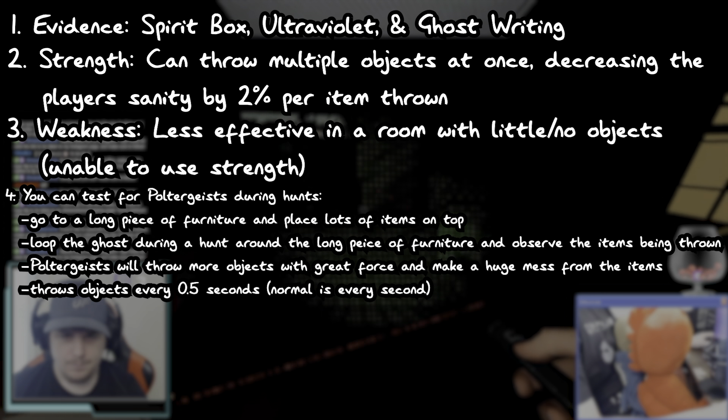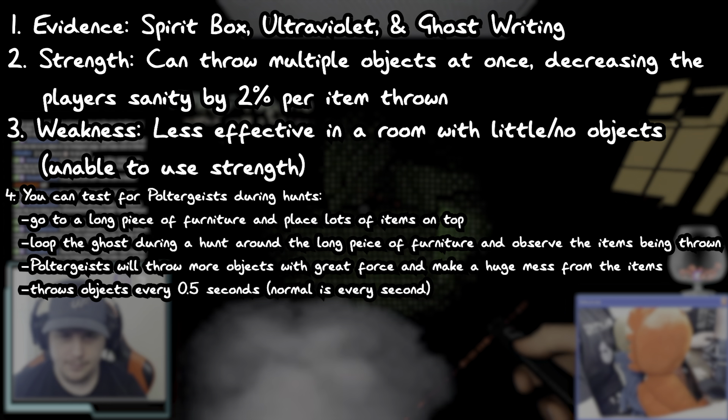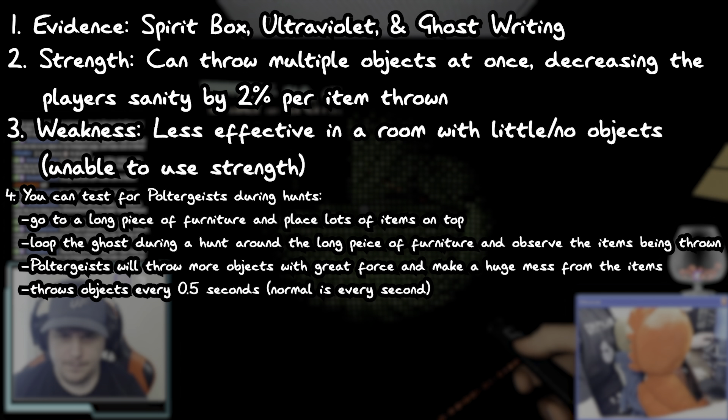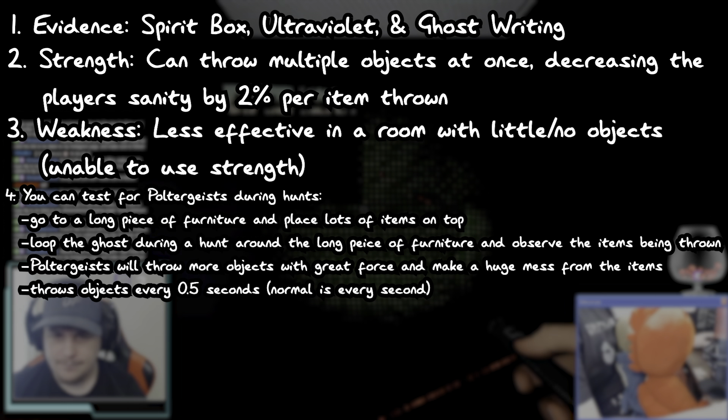Go to a long piece of furniture, like a table or a couch. Next, place lots of items on top of that long piece of furniture. During a hunt, loop the ghost around that table or couch and observe the items that are being thrown. The Poltergeist will throw objects with a higher speed and intensity and will make a huge mess from the items.